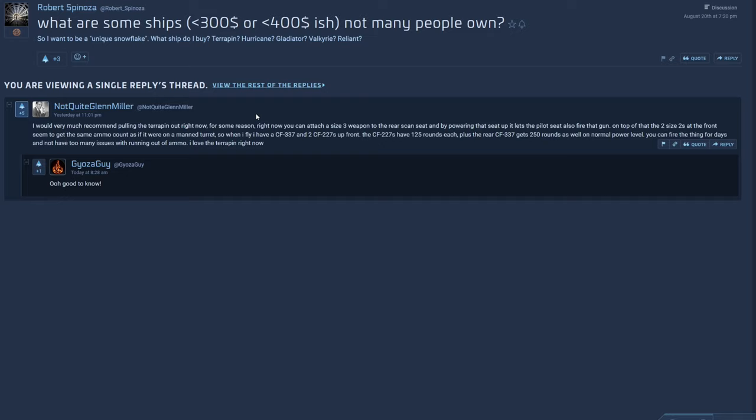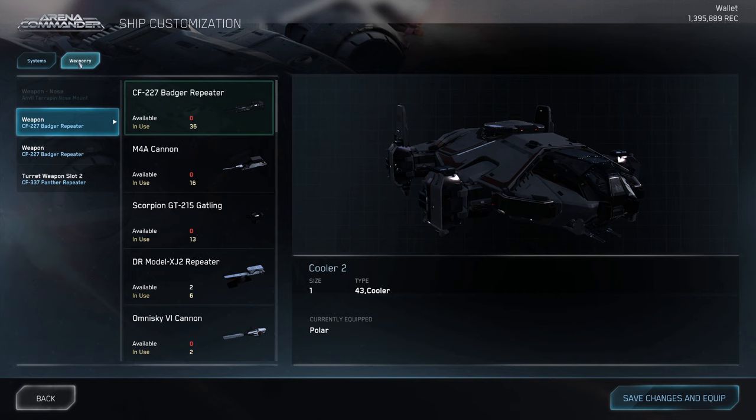Gwen Miller wrote: I would very much recommend pulling the Terra Pin out right now. For some reason, right now you can attach a size 3 weapon to the rear scan seat. And he also writes that the Terra Pin seems to have turret ammo sizes with a lot of ammunition for each of her guns. Well, let's check it out.